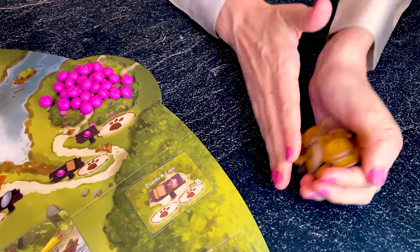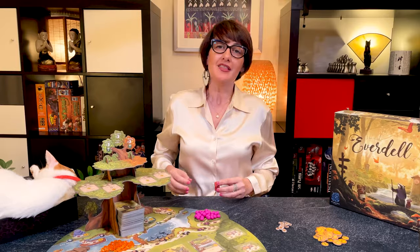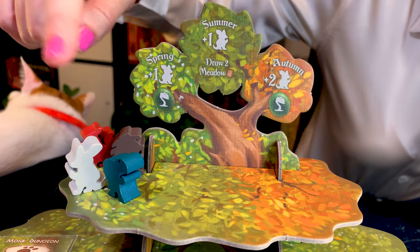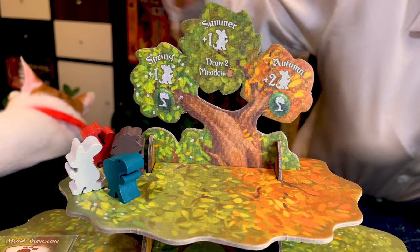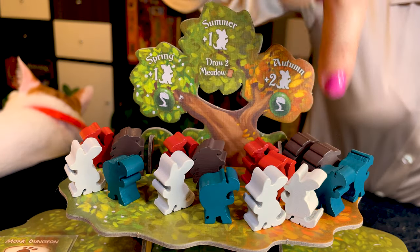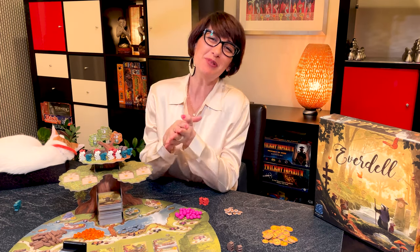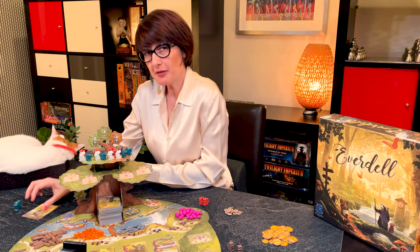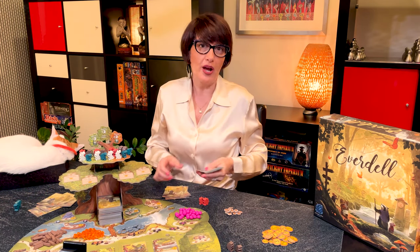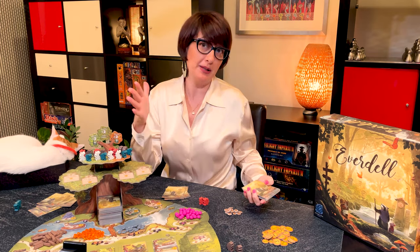Place the point tokens and occupied tokens near the board. Each player picks a color and takes two workers in their play area. Each player places their remaining four workers on the Evertree: one for spring, one for summer, and two for autumn. The most humble player goes first and draws five cards. The second player draws six, the third seven, and the fourth draws eight. Then we are ready to start playing.